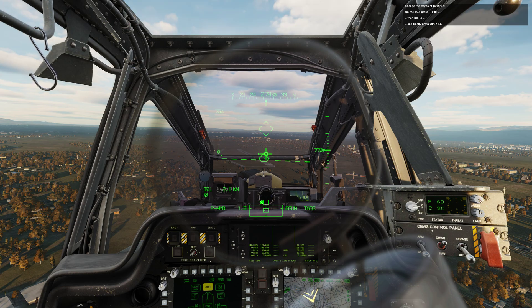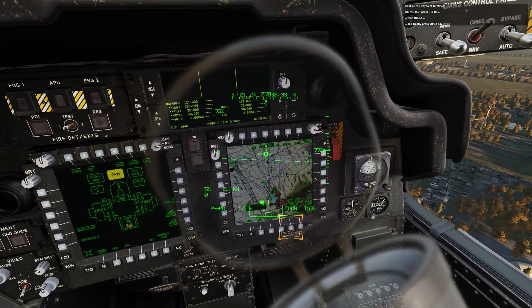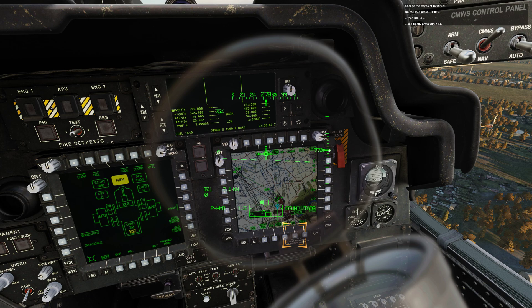Change the waypoint to waypoint 02. On the TSD press RTE, push button bottom 5, then DIR, push button left 4, and finally press WP02, push button left 4. On the HDU, you should now see W02 as the fly-to point. Take control of the gun by pressing WAS UP on the cyclic. The weapon page should confirm this status. Press the space bar to continue.